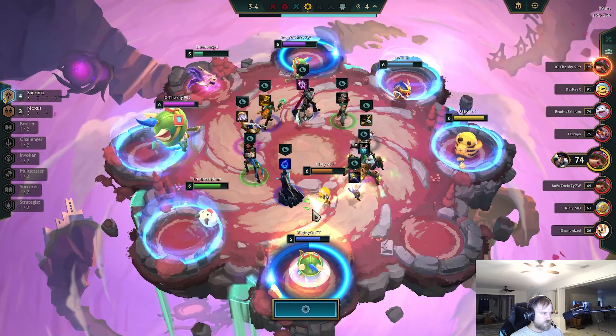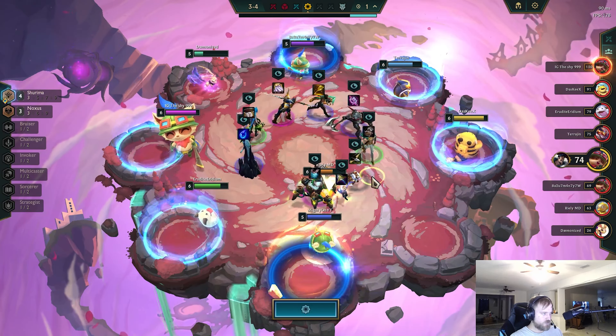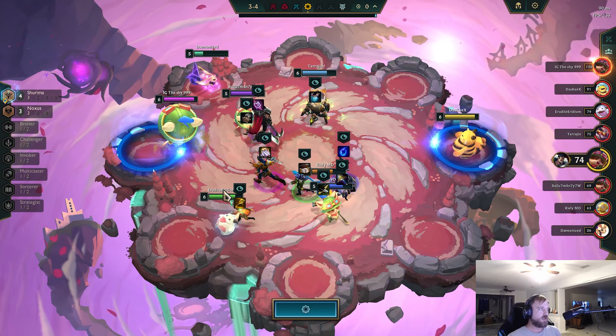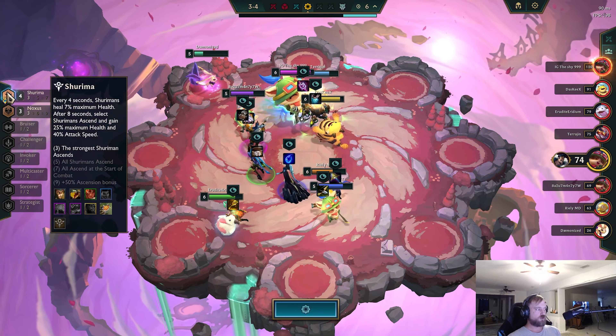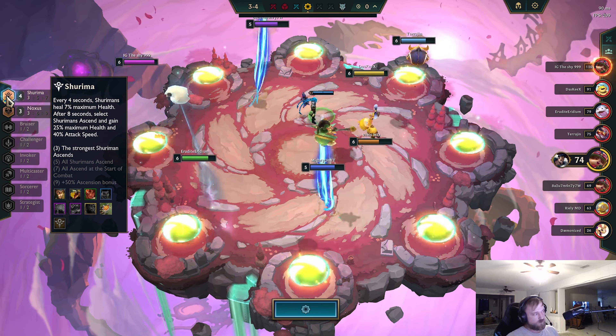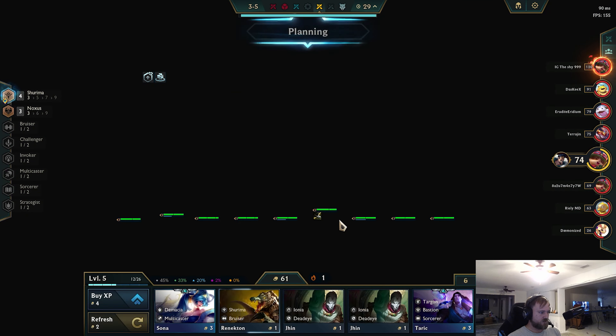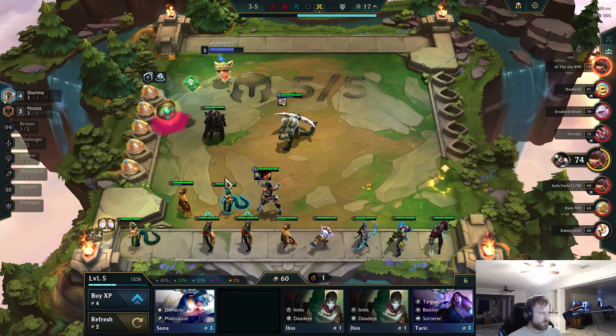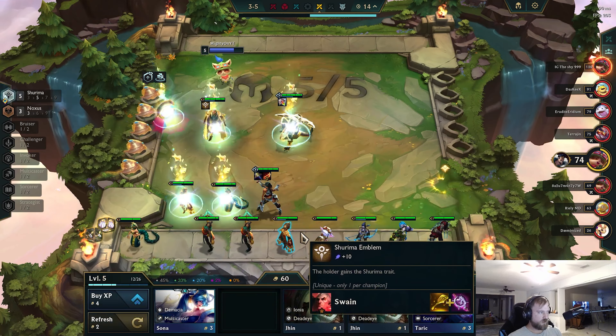We have a sword, we just want a bow. Unfortunately it's on the lowest cost unit. We get our emblem now at 3-5. So we'll have a Shurima emblem. The question is where is the Shurima emblem going to end up, because I don't really know what 9 looks like. I definitely just go ahead and use it — Shurima emblem. We'll drop it onto Swain for now so we can hit 5.